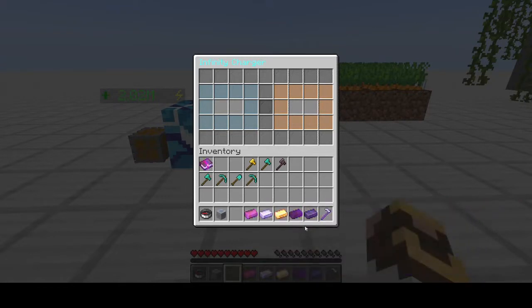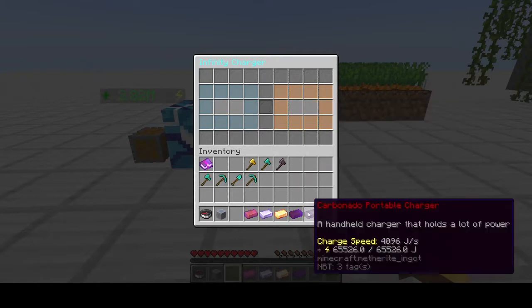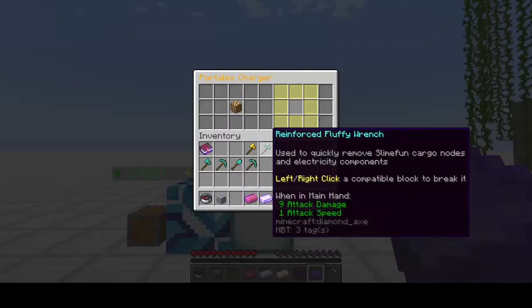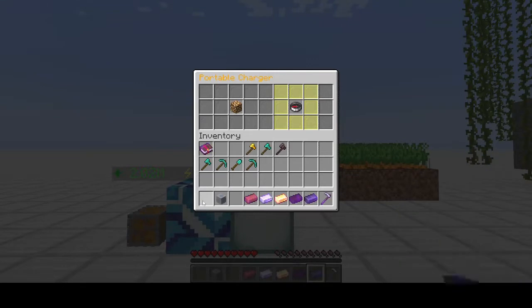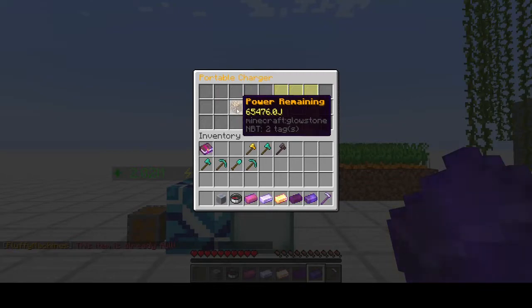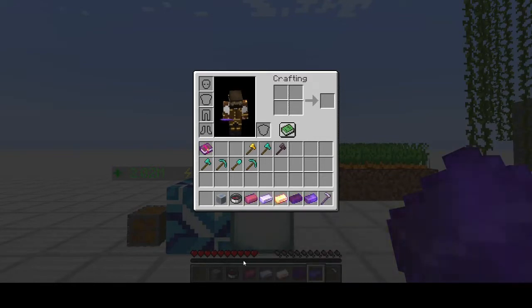We're going to charge a carbonado one — you'll see just how quickly this charges. We already have 65,000 joules in there. To access the charger, simply right-click the air and you'll see the portable charger opens up showing how much power we've got remaining. We're going to charge a portable teleporter — boom, done. Fluffy has told us it's already full. We've lost 50 joules, exactly what we want, and we have a fully charged portable teleporter.